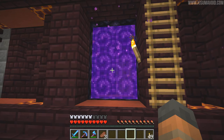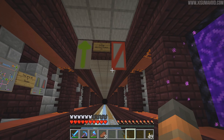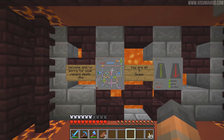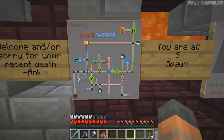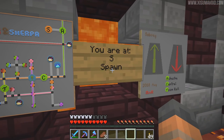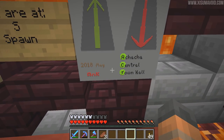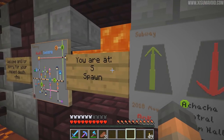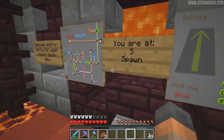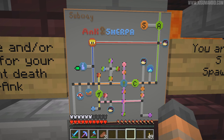It would seem that the nether portal at spawn now takes you straight down directly into the subway, which is very, very convenient. And I showed you this map a few episodes ago - it has been updated, it gets more and more complex, and it looks absolutely fascinating. Over here it says you are at S spawn. Where do we want to go? Nether central - that's where roughly my base is. The achacha village is there, down and across the central village, and you can go to town hall as well. I love all of the little icons as well, they are so very cool.